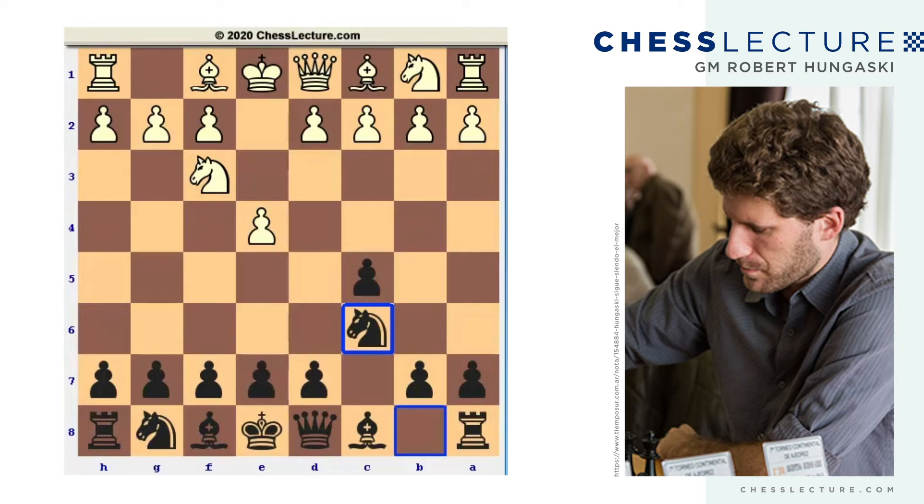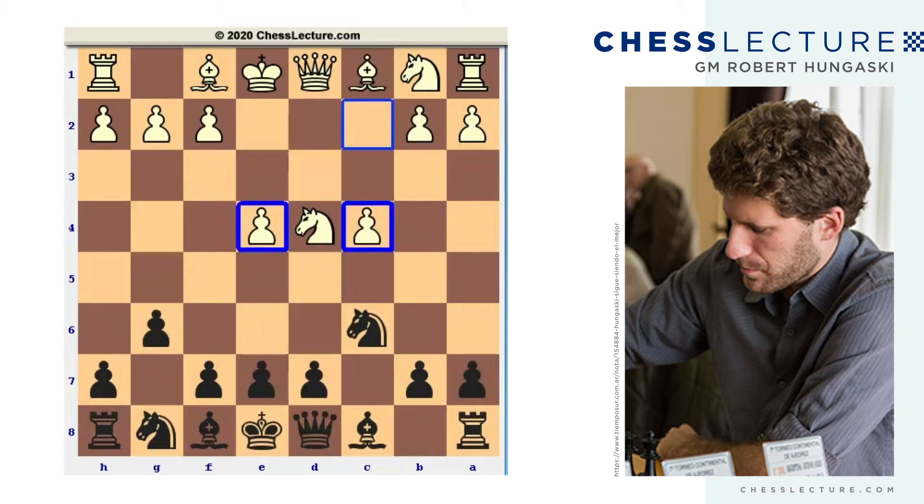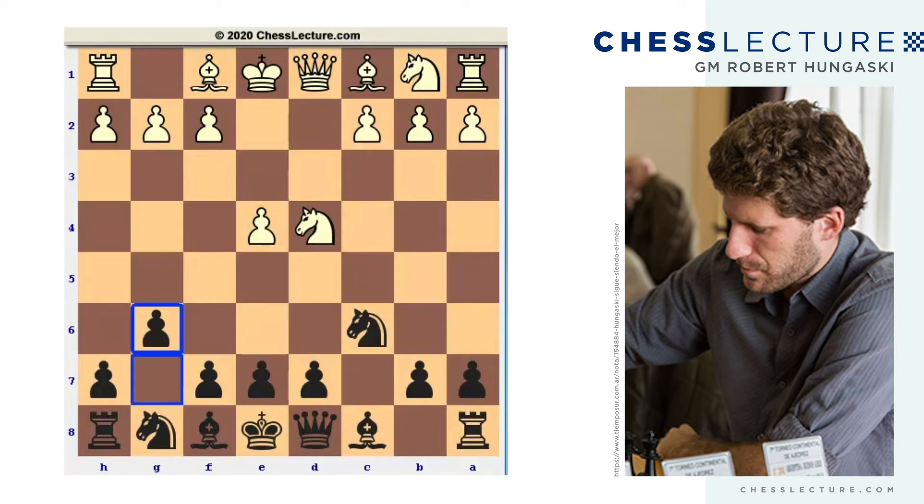I think knight c6 is by far the most practical of Black's options. For those of you familiar with the series I did on how to play against the Sicilian, you'll remember that my entire repertoire is based on setting up the Maroczy Bind or hedgehog pawn structures, meaning White is trying to get pawns on e4 and especially on c4. So when the knight comes to c3, this knight is actually sheltered by the pawn on c4.